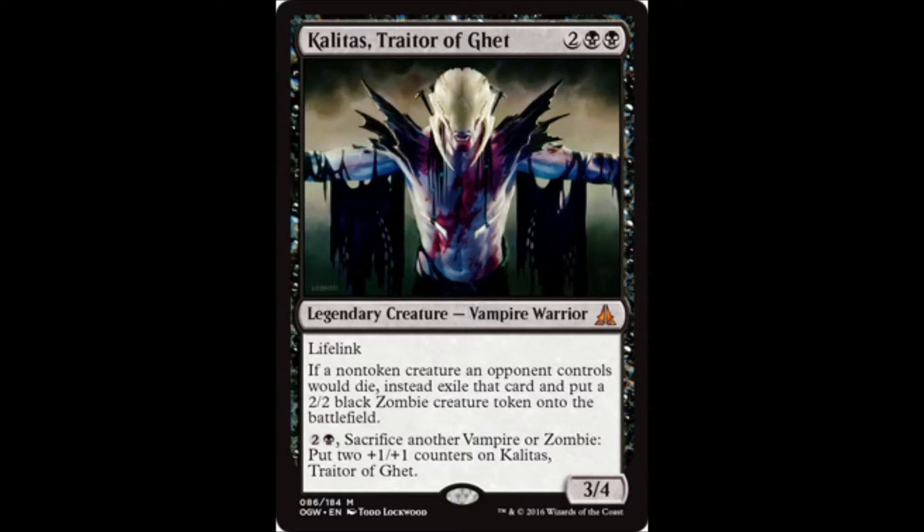I like the idea of those two together, maybe a Linvala or two and then you play Ailey — but I just pretty much gave away the whole basis of the standard deck I'm looking to build. I don't know if it's going to work out very well or not, but that's where I'm going with it. So I just got to get some Kalitas.